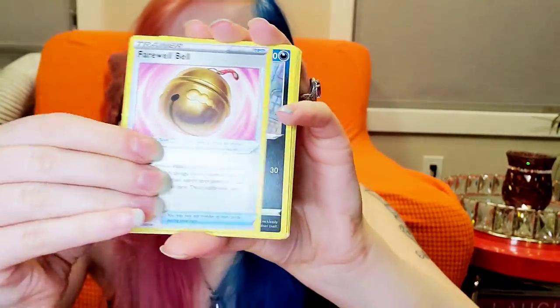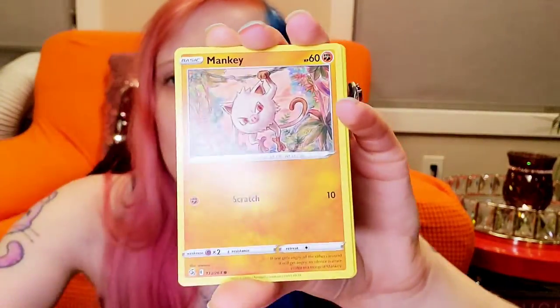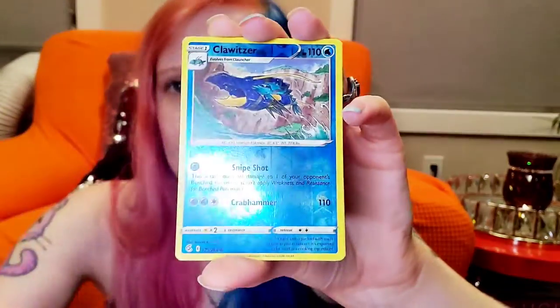One more pack of Fusion Strike. Costco, I feel like they get you, because you're just like, wow, that's a really good deal for all those cards. I think this worked out to less than three bucks a pack or something like that. But I feel like I'd never get anything. Well, that was Fusion Strike — super great, you guys. We didn't get a single thing. And if you want to call a holo a pull, then sure — I don't. A holo is not a pull to me.